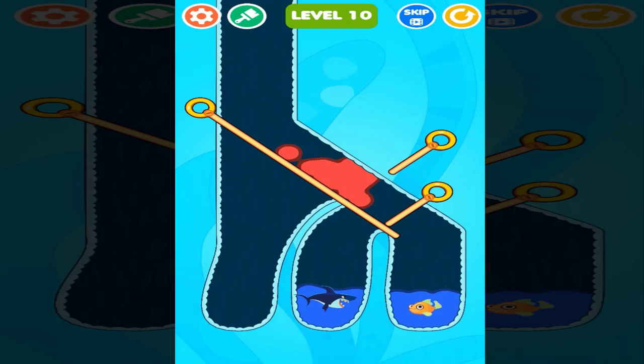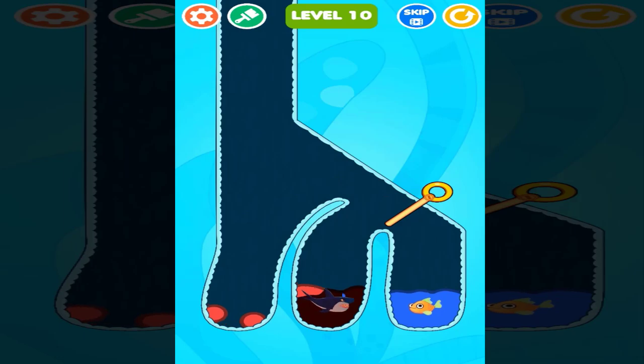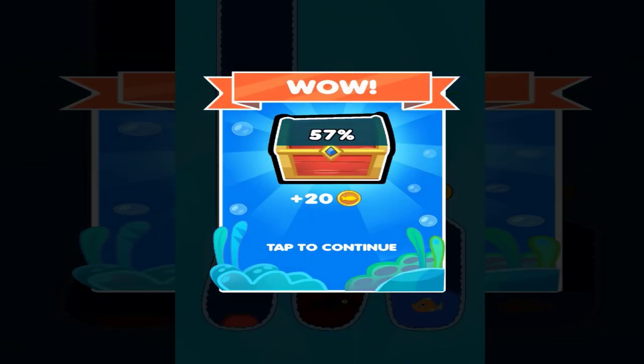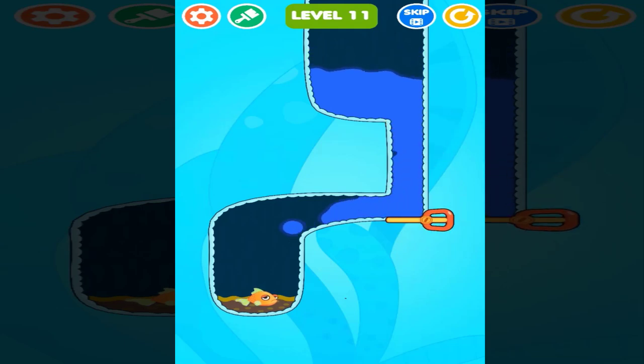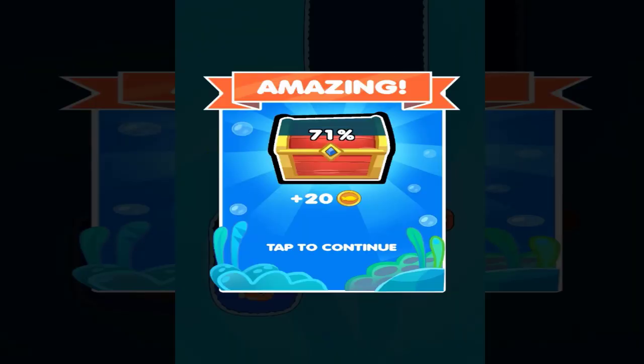Let's remove all of these. Let's remove this long one right there. That just helped us solve this puzzle. Let's move into our next one — wow, this is going to be a really easy one. Let's just remove these pin dams and save our little fish.